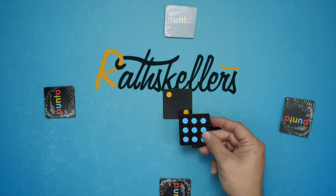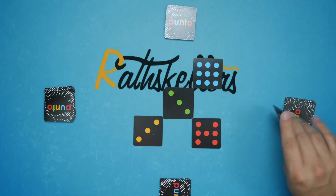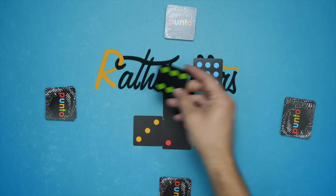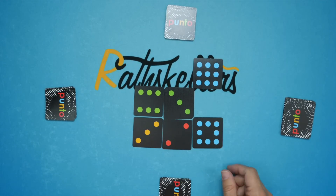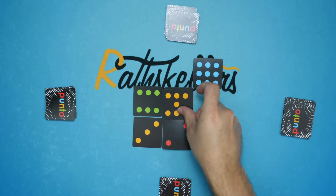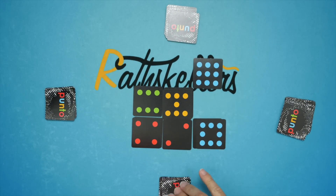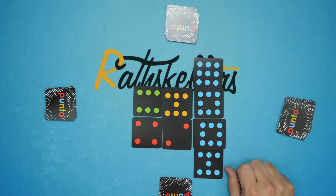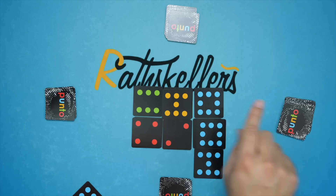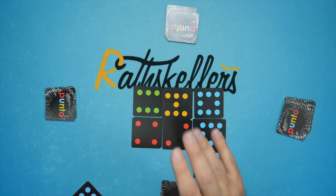Players take turns placing or covering cards. This continues until somebody gets four in a line — with the maximum player count, anyway. At that point, whoever wins that round removes their highest card from the display and sets it aside as a point token. Everybody takes all their cards back, shuffles them up, and play begins again starting with the player after the one who scored.